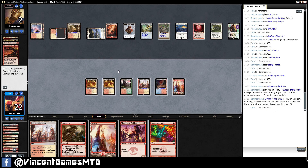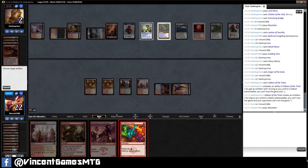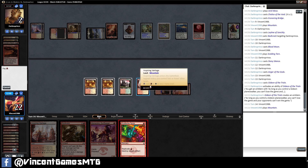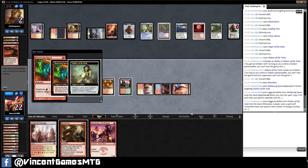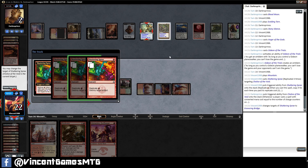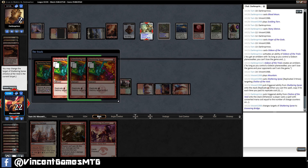I can kill Chalice of the Void and Ensnaring Bridge — replicate it twice. Hmm, oh, I did it too many times, fine whatever. What is it doing? You're targeting that, you're targeting that, you're targeting that.